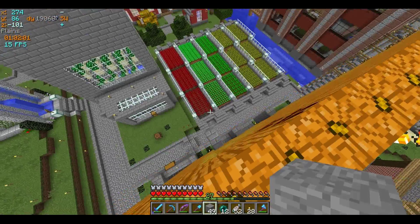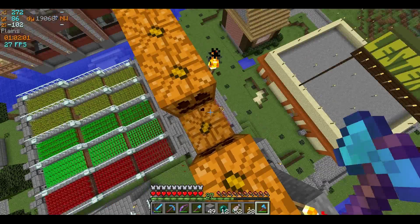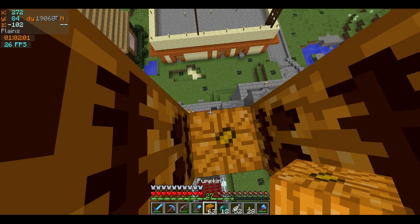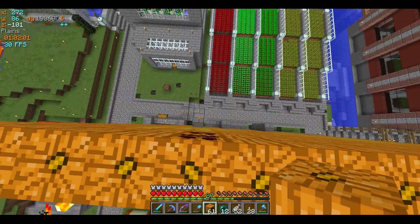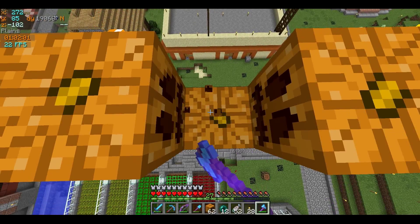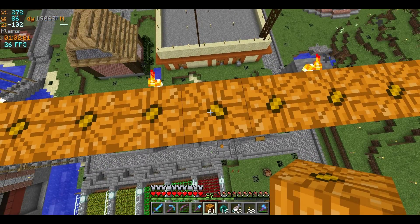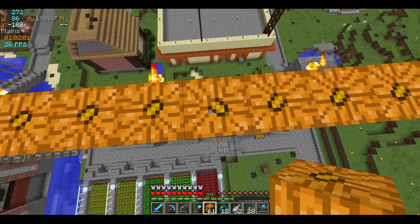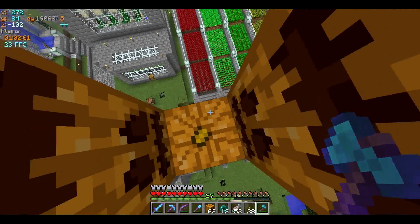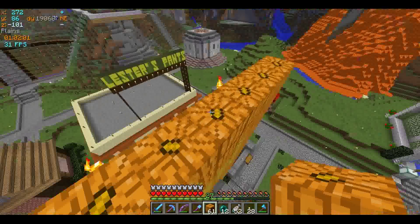One, two, three, four — and yes, those two are the misplaced pumpkins right there. Let's face them this way hopefully this time, because we definitely want this to look good. There's no sense in doing it if it doesn't look good, right? Oh, come on, why are they not wanting to place the right way? Let's see if I can hold shift and do that — and they're still placed the wrong way. Maybe I'm standing the wrong way. It is Halloween — or well, yeah, it is now actually. Okay, hopefully that did it. Yes! We got this.